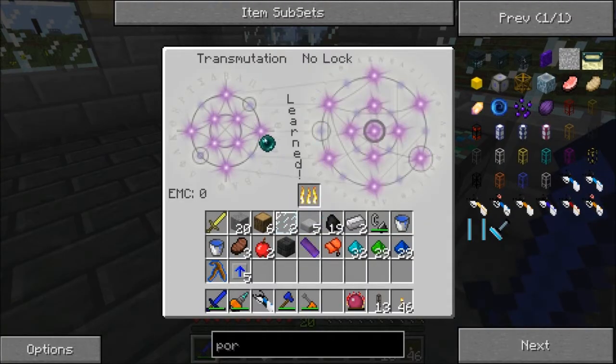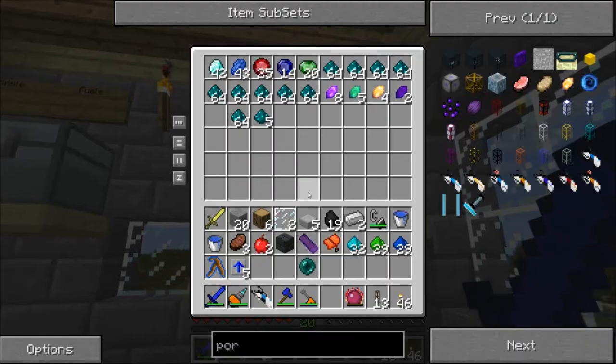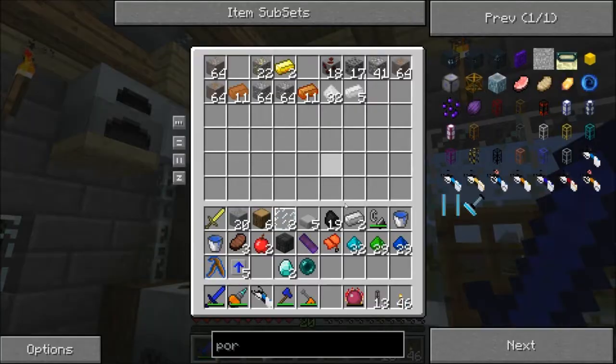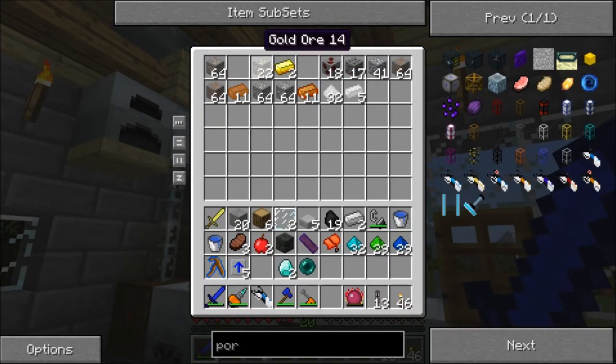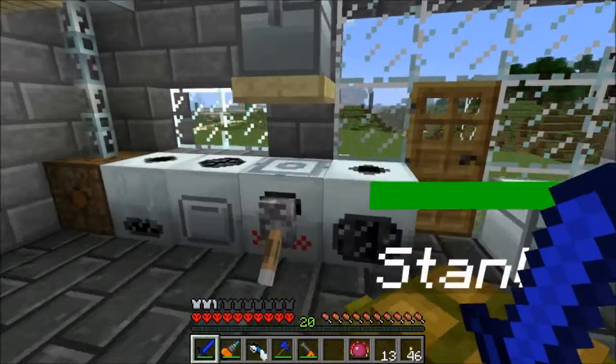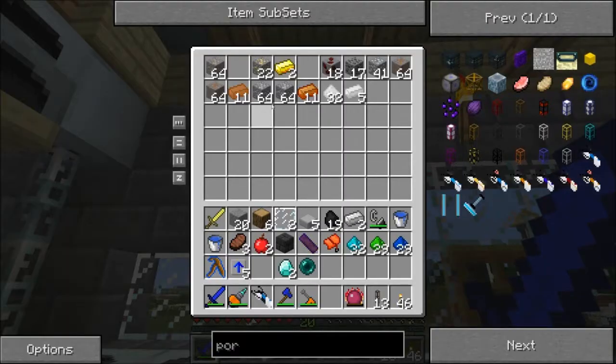We hadn't taught it yet. Ender pearls are worth 1,024 — that's really good. Half a piece of gold, so one piece of gold will get you a couple of those. We needed two diamonds, which I got from a lot of mining early on. Now the iron situation — do I just not have any more iron cooked up? I should get some iron macerating going.